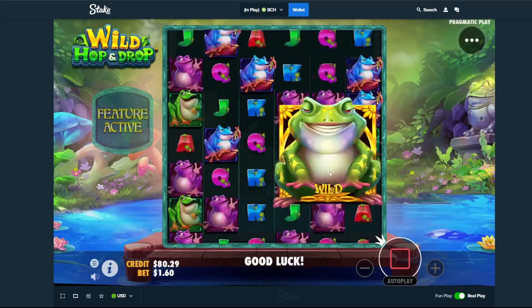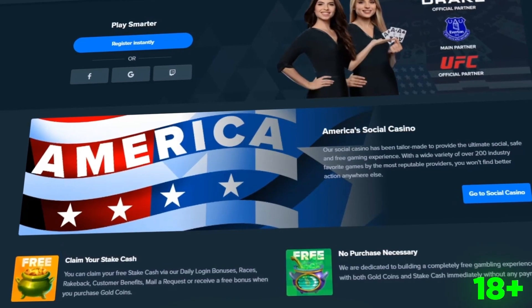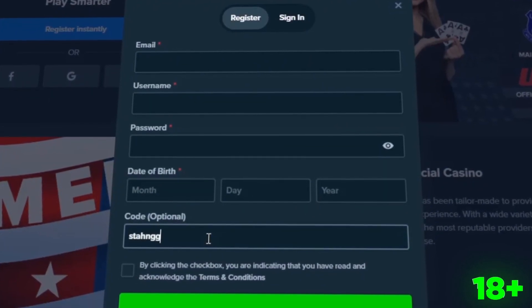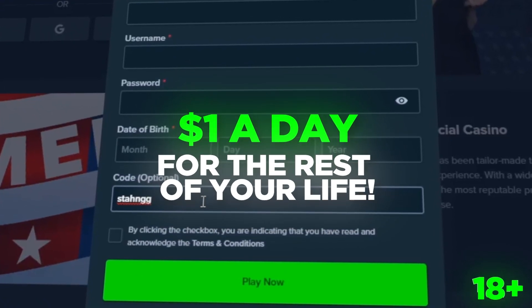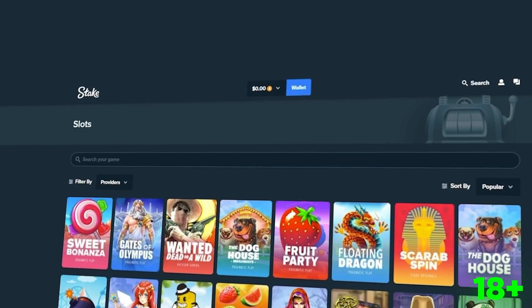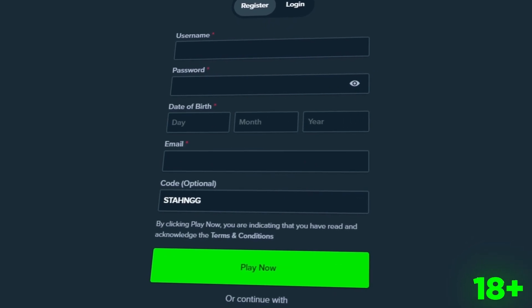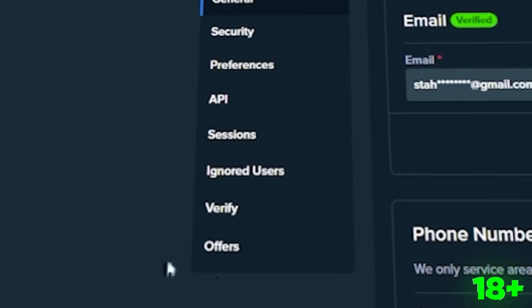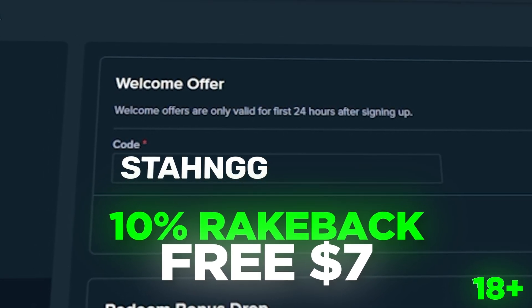Let's do 160 — keep doing the tactical bet raise and see if one of these just goes crazy. Stake.us is here — if you want to try out the site, go to stake.us, click register, and where it says code optional make sure to type in code STAHNGG — that's S-T-A-H-N-G-G. After verifying your account you'll receive a dollar a day for the rest of your life. On top of that, type in code STAHNGG on registration or go to settings, offers within 24 hours for a free seven dollar welcome bonus and 10% rakeback.